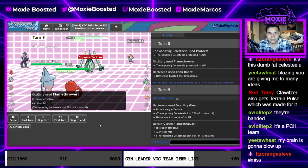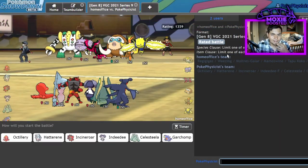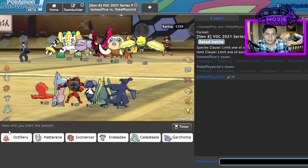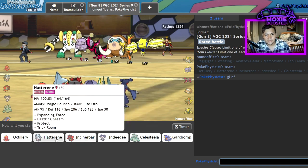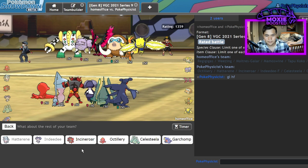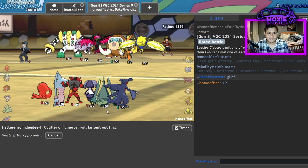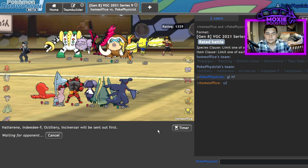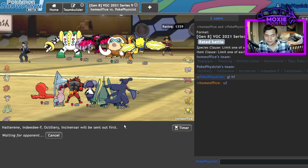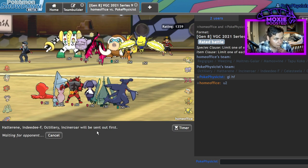God, that does so much. Why is Hatterene actually that strong? That's gross. I actually haven't faced this team yet. I should still always be able to get off a Trick Room, just because Follow Me and Focus Sash. Because I'm just going to redirect away the Taunt, and then I have very good damage — I can Max Smite, which is always useful. This team doesn't appreciate Trick Room.